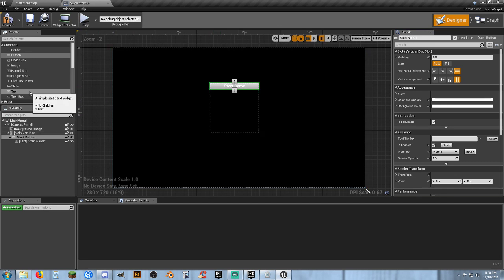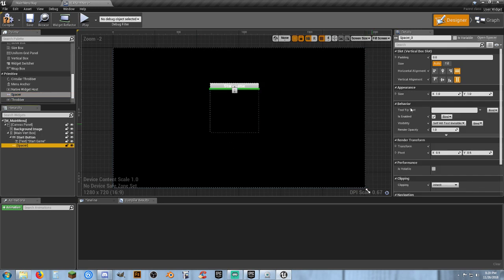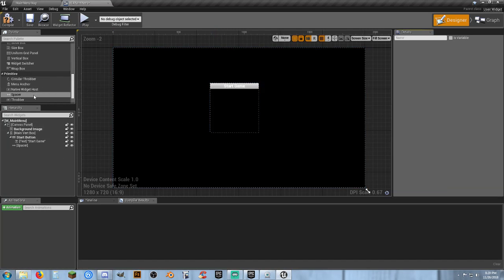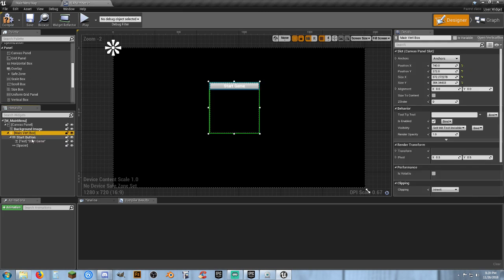This is our first button — the start button. Before we start throwing in other buttons, let's go ahead and throw in a spacer. Drop it onto the main vertical box and it will put it next in line automatically. You've got two measurements: X for left and right, and Y — if we put 20 here it's your vertical spacing. Now we have a little spacer to go between our buttons. If you've already created a styled button you can right-click, copy it, come back to the main vertical box, and paste.